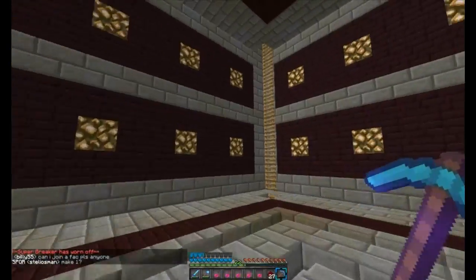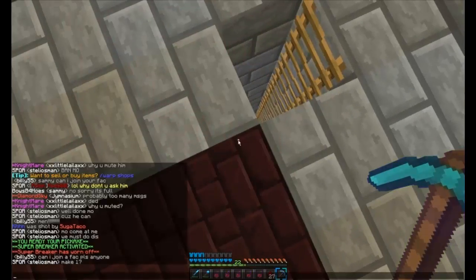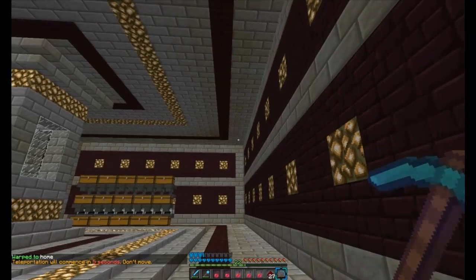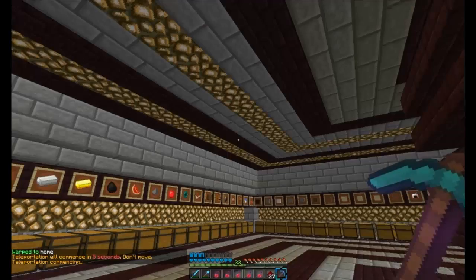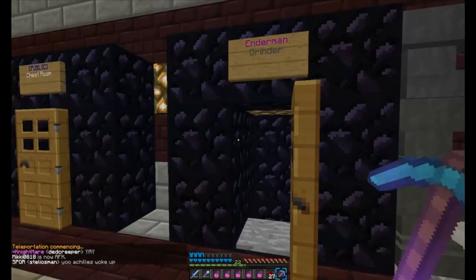That's it for this room. We've got a ladder going the whole way up the base so you don't have to use the portal system if you don't want to — it goes down to the grinder. That's also the tube for the mob grinder right in front of me. Now we'll go to the endermen grinder.